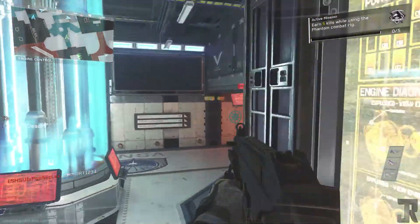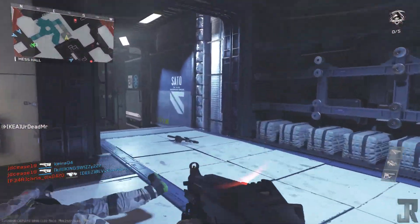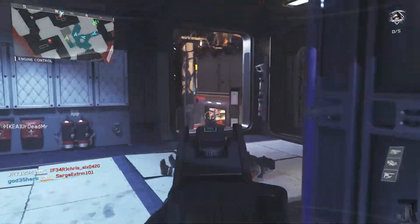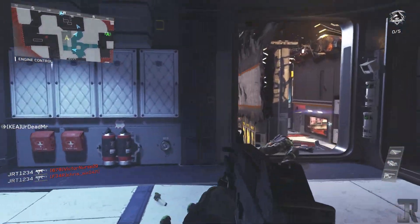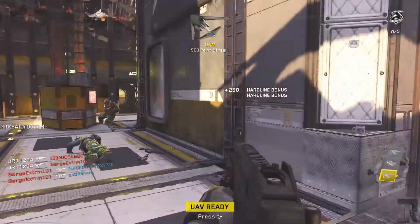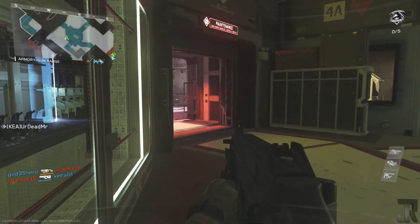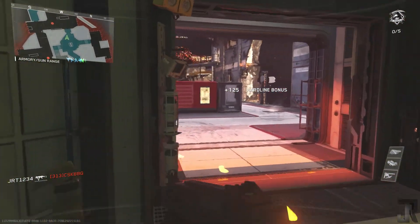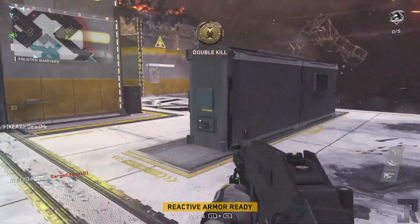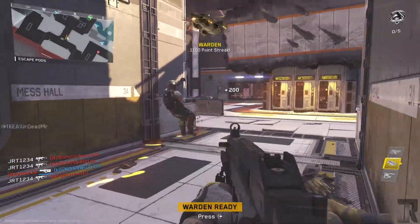I go 75 and 10 in this game, mainly due to my scorestreaks. I highly recommend using the Warden in Team Deathmatch. People don't realize that Blind Eye — a lot of people still don't use it — is amazing. This game makes it so much easier because Blind Eye pretty much counters every scorestreak, except for maybe Thor, UAV, and support streaks. It's not like other games where you have to use two different perks to counter different scorestreaks, whether ground or AI-controlled scorestreaks.